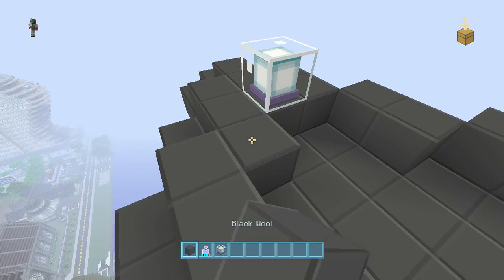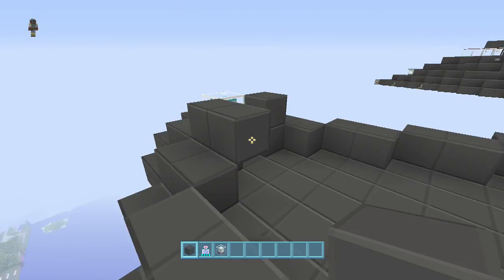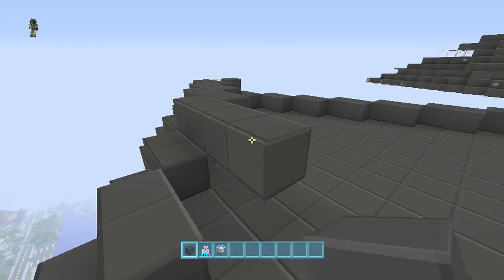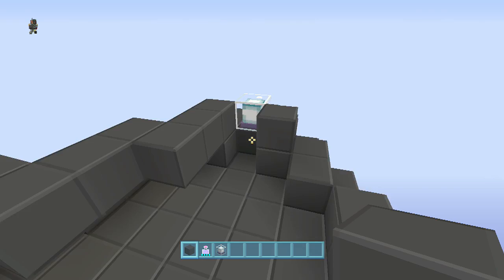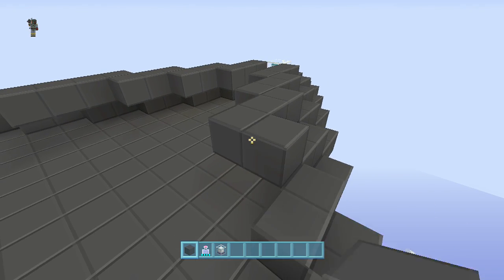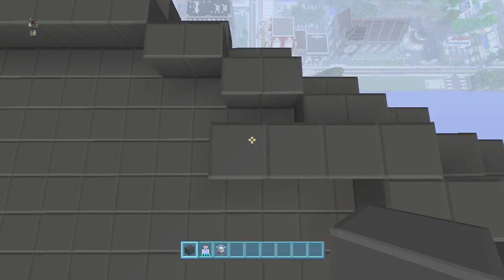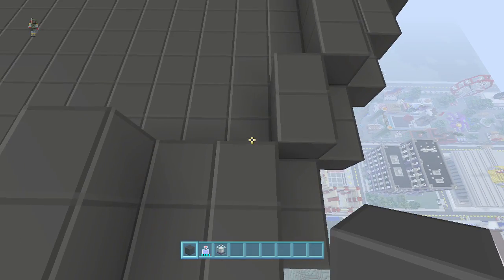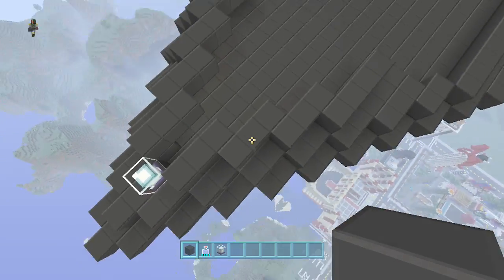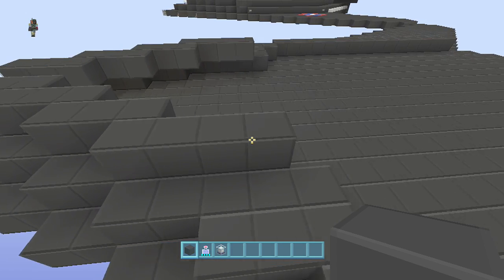We're going to be building up on the sides. Go back just like you were with the two — but you're only going to go back two, four times. On the fourth time, take it back four. Do that on both sides: one, two, that's one; then two, three, and four. On the fourth one, take it back four, then fill in right there. Place two more on each side. To recap: place the beacon, then it's two, two, two, and then one, two, three, four on both sides.